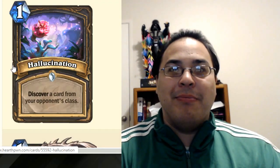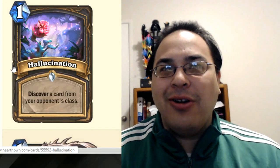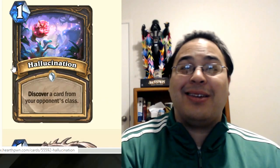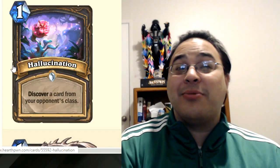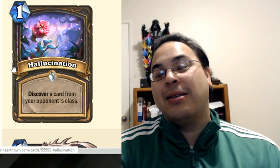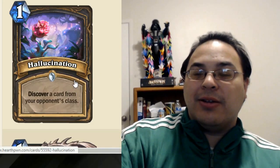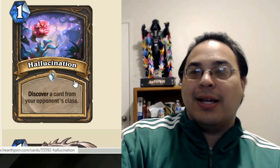Stonetusk Boar becomes a mad genius. Bluegill Warrior - 5/5 with charge! Even something as simple as an Argent Squire becomes sick. Hallucination will allow you to do that stuff. Notice it's also a 1-mana spell, which lets you combo with things, and you get to discover a card from your opponent's class - you can actually pick a good one instead of a random shitty one. I love this card. It's great, and it totally fits in the quest mechanic. It's going to be a nice addition to the rogue arsenal.